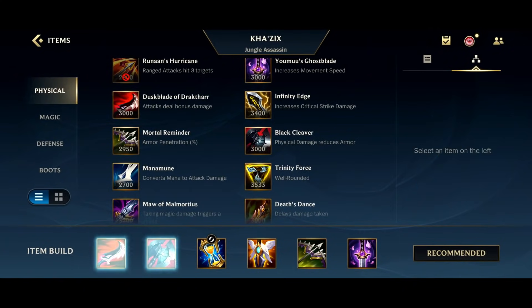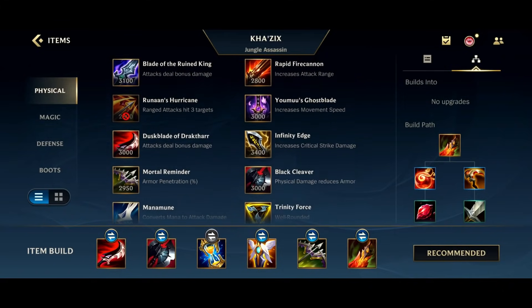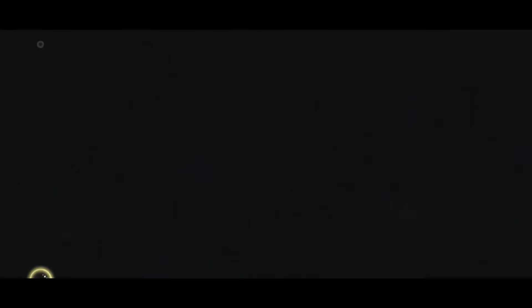If you want to snowball the game harder, play Dustblade and Drakthar first. If you're doing really well, skip Black Cleaver and go Dustblade and Drakthar first, because you can put a lot of damage down. Another item you could consider later on, because I don't really rate Ghostblade, is Death's Dance. This works relatively well with Kha'Zix — I think this is actually a build I might stick to with Death's Dance as an option. But again, if it's going really well, Dustblade and Drakthar first. Otherwise, Black Cleaver is a relatively good start.